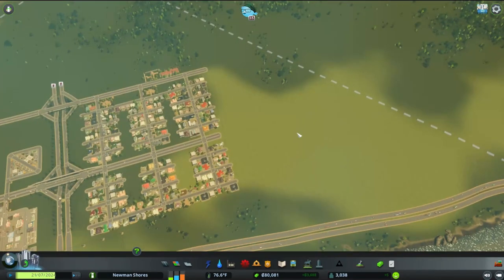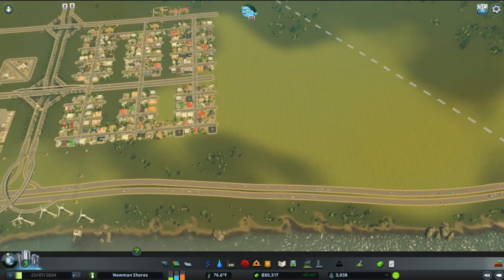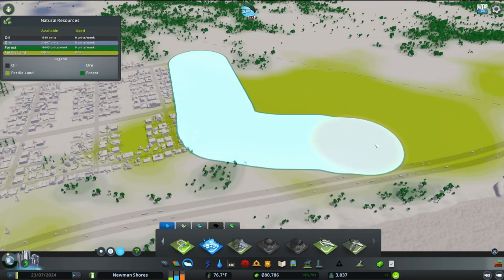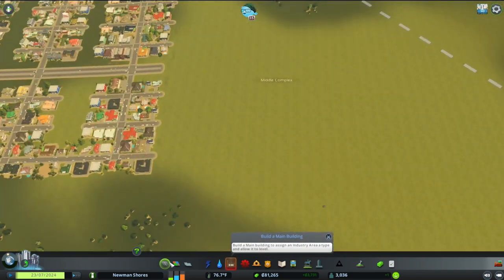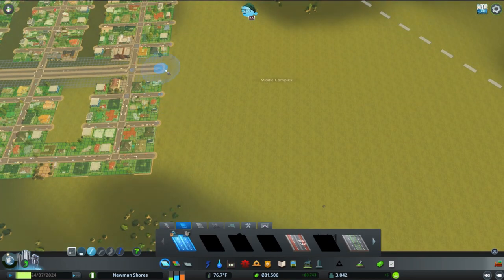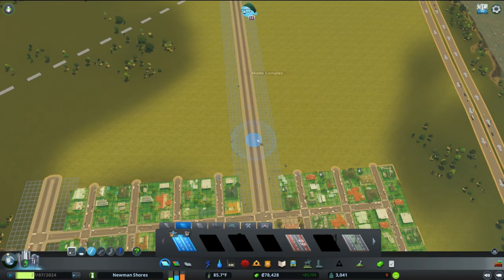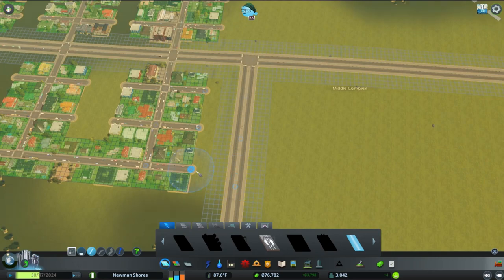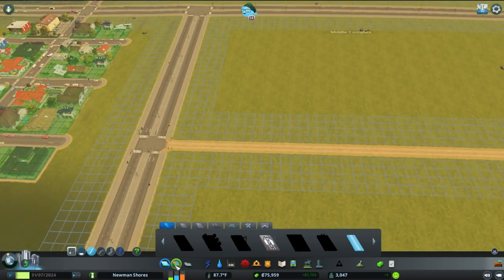First off, we're going to purchase that tile so we can build out our farming industry where we have the fertile land, and we're going to build a residential slash industry area. This is one of the industry DLC industries that you can mix residential and industry without really having to deal with pollution. I love doing this. It makes it seem like a small farm town, and it's just a nice transition from big, dirty, ugly industry to having this clean farming natural industry.